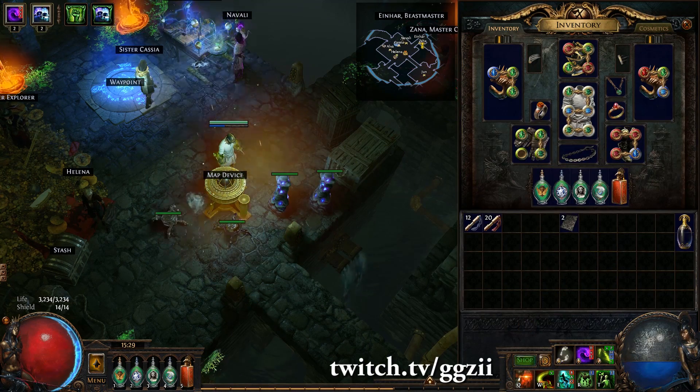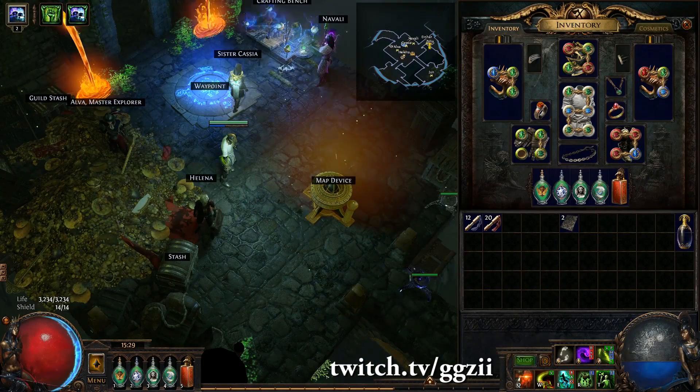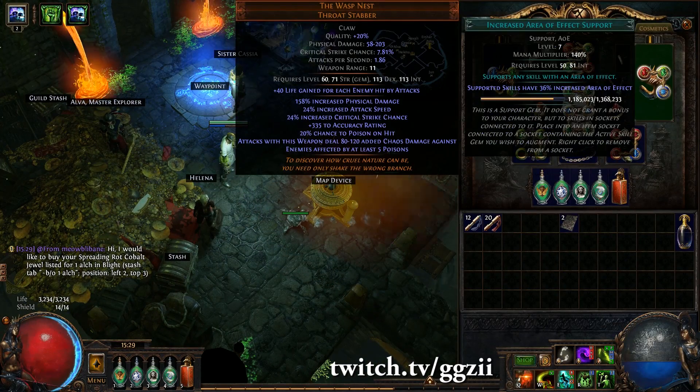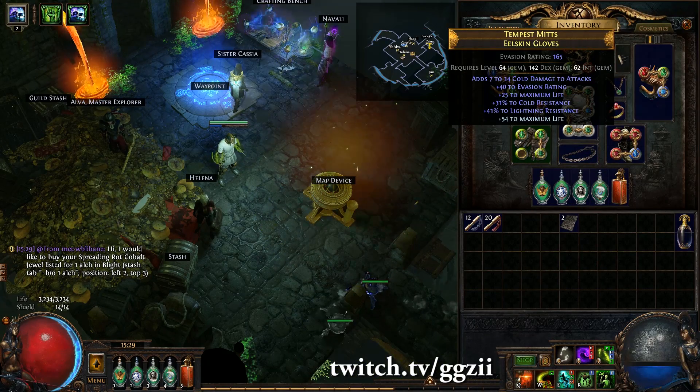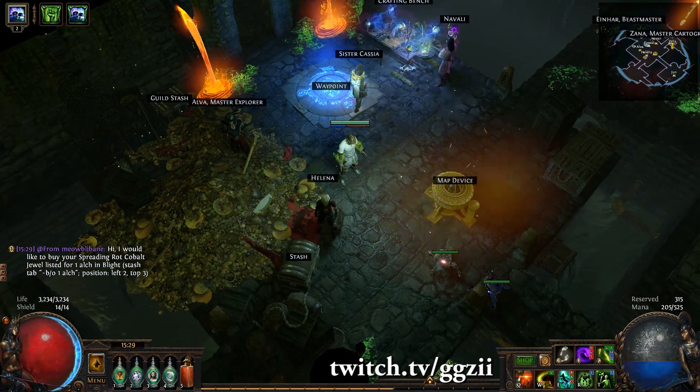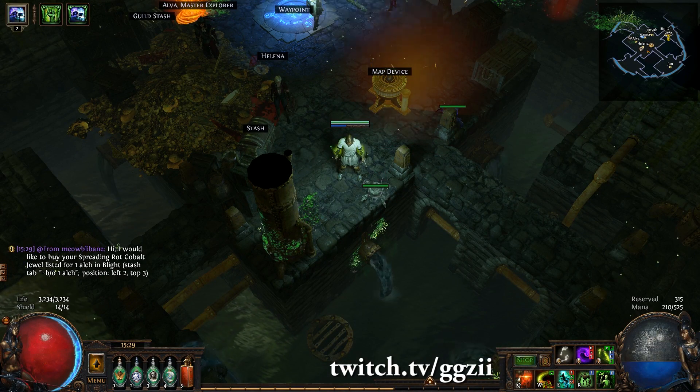I've also got these skittering rombots which give you little robots that I think shock things if they go near them - not sure if that's worth it, they're kind of a new thing. That's kind of where we're at right now with the build, so everything's set up correctly and now we need to see if it will actually function.